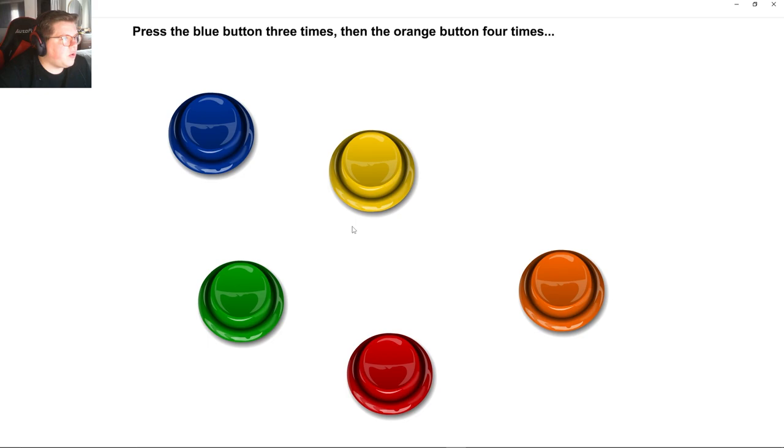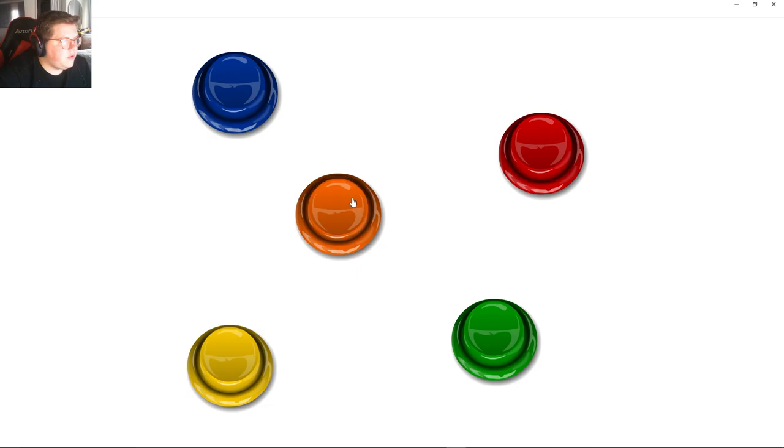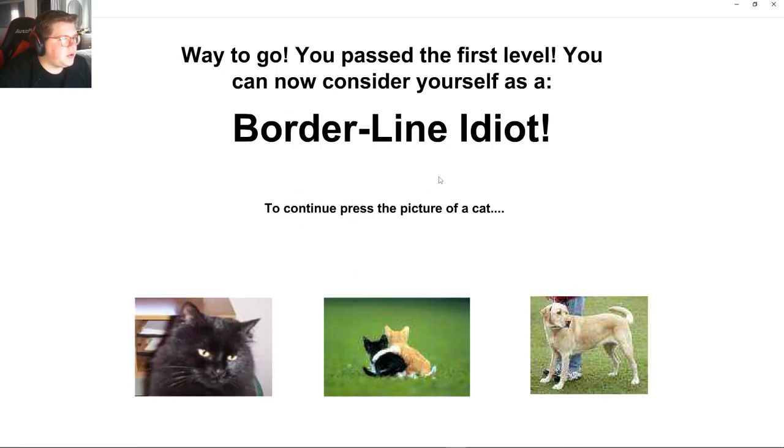Press the blue three, then orange four. One, two, three. One, two, three, four. You pass the first level.